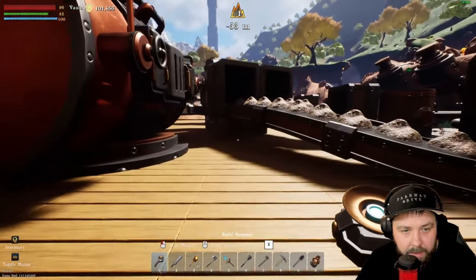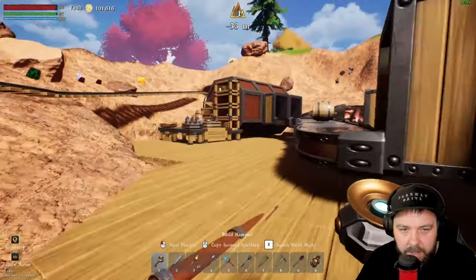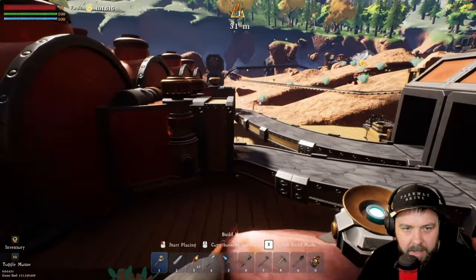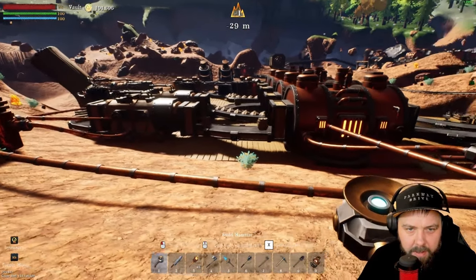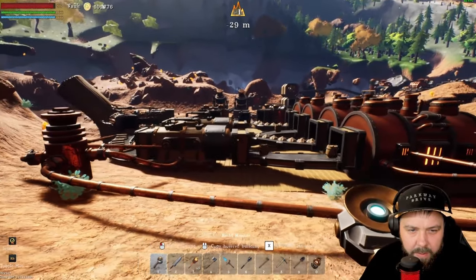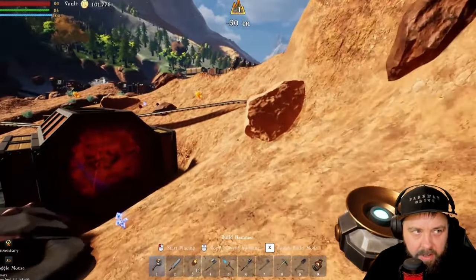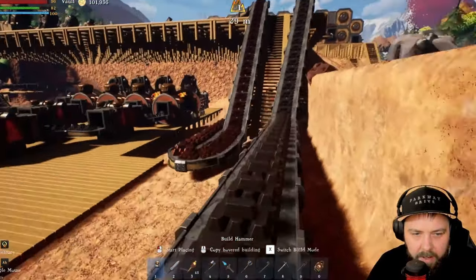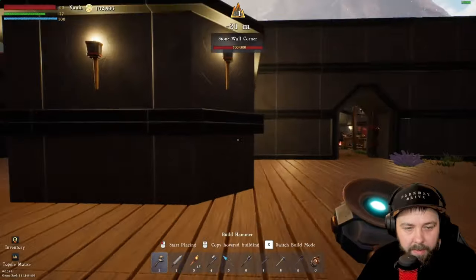We've got the automated market placed with four belt inputs, which is pretty cool. We had 101.96 gold and now it's 101.456 - even from this distance it's working well. Our outputs are pretty slow though - every 10 seconds we make about 50, so we probably need to expand with four of these for a decent output. For quick income we can always chuck copper into the blacksmiths to make copper pans.